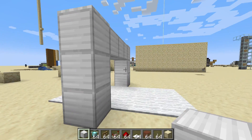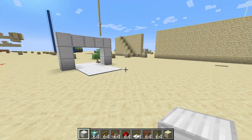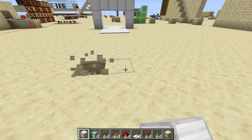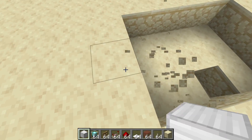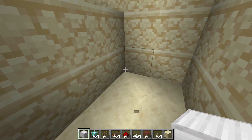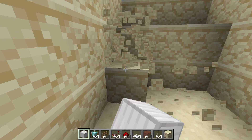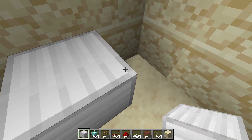Let's get straight into how to build it. Since we're starting with the regular door with the beams, you want to make a three by five hole in the ground — one, two, three, one, two, three — and then go down by another two blocks, so about three blocks deep in total. You don't need to go this far if you're not building the beams, but I recommend you stick around.